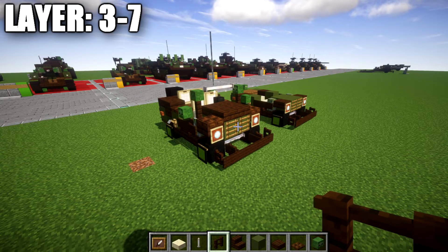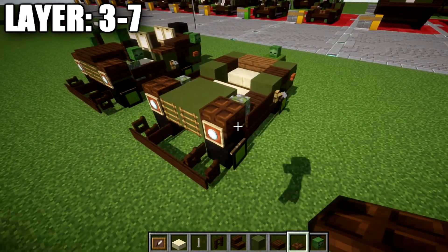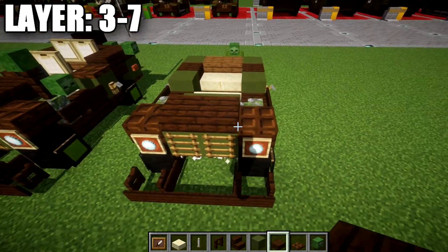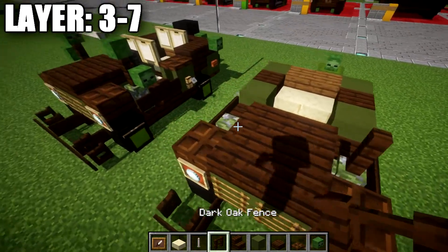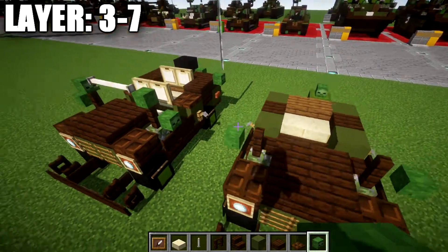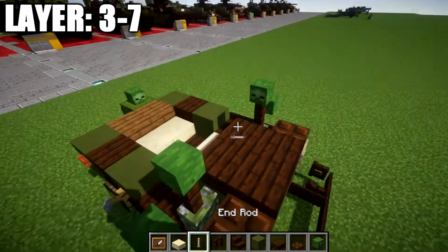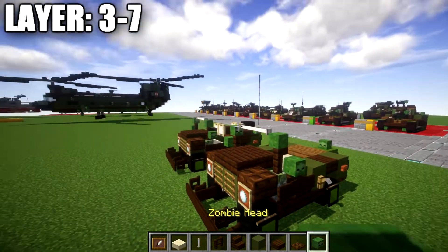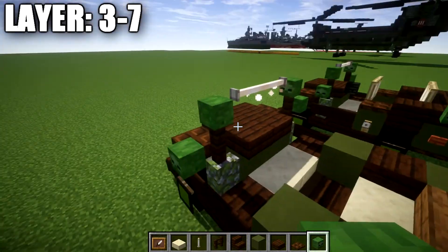For layers three through seven, place a dark oak trapdoor on top of the two dark oak upside-down stairs, then a row of two dark oak slabs across the space between them, and another row of two dark oak slabs going back. Place a dark oak fence post on top of the two mossy cobblestone walls, then a zombie head coming off the fence post to both sides. On top of those fence posts place a green zombie head to both sides with the face facing inward, then place a row of two end rods across to create the front windshield area.